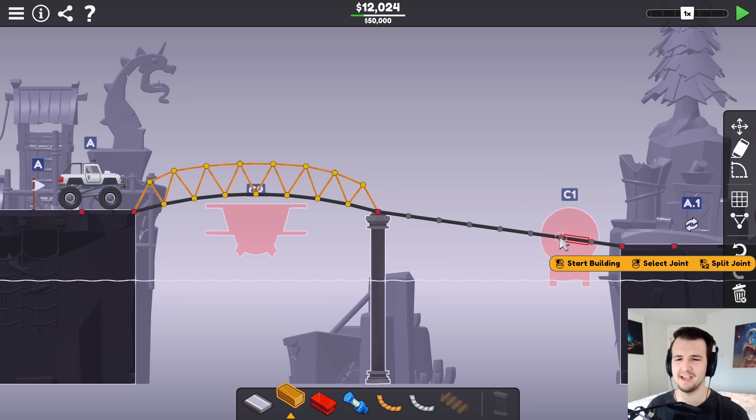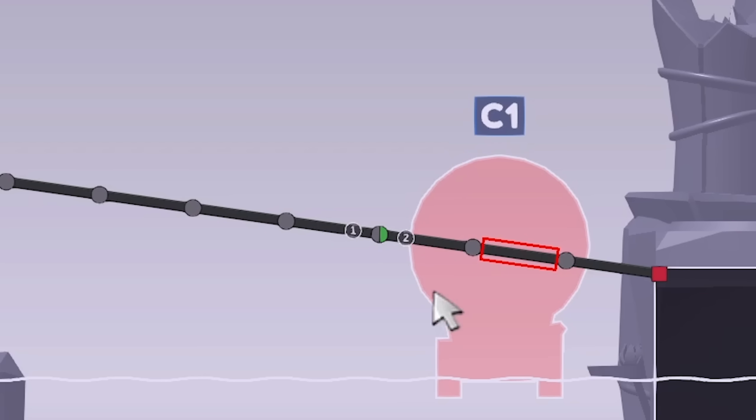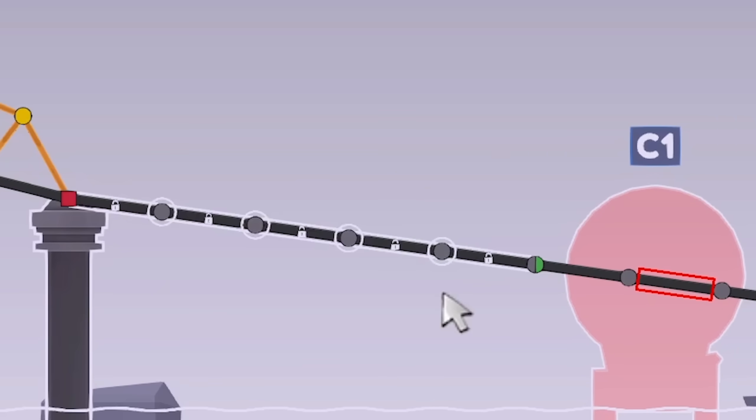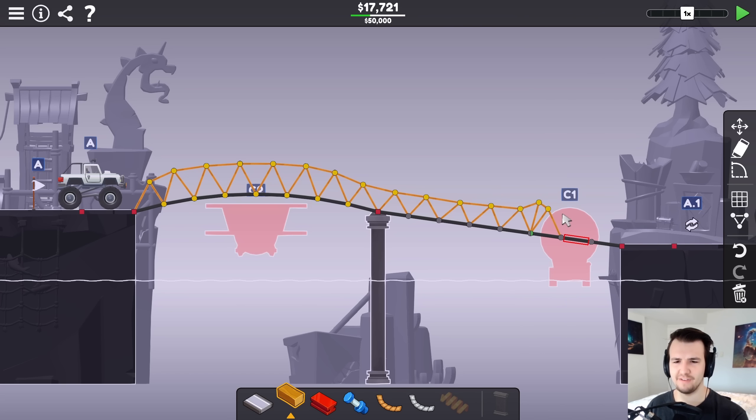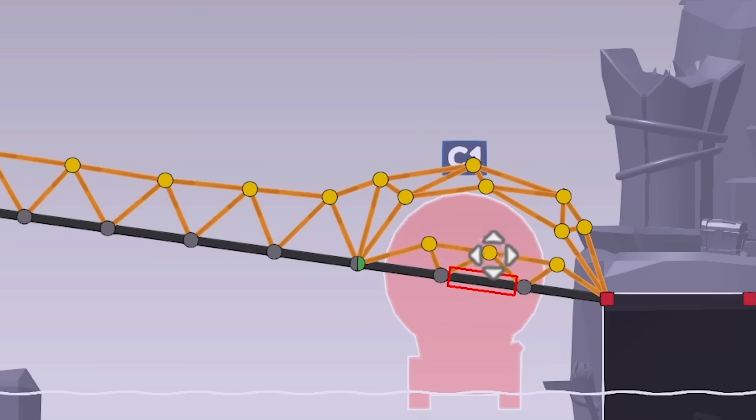This one is much less easy because of the hydraulics. As much as I'd like to just do a single split joint here and pull these three roads up, you have to realize these five roads would just be floating there by themselves. So maybe I need some sort of advanced overstructure here to help keep it in place, and then this tiny bridge underneath could just operate independent of the above arch.